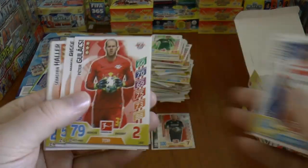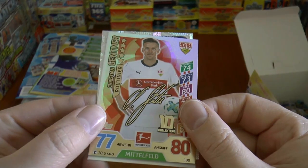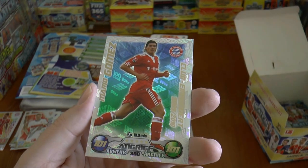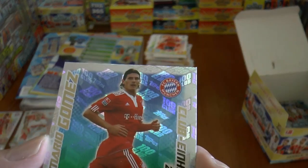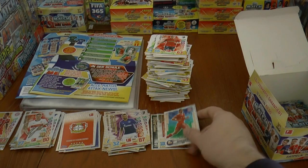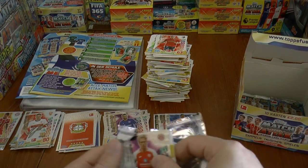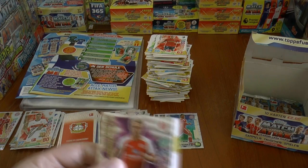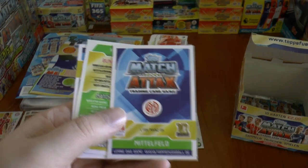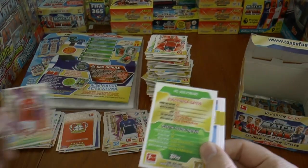On to the next pack, we're making good progress here. It looks like a double insert again. This time Christian Gentner. And a 100 club from 2009-10 season — there's Mario Gomez in 2009-10 with his long hair. 101 defence, 101 attack. So that's really cool and a nice addition, our third 100 club of the box. There's Victor Fischer there — ex of Middlesbrough, now moved to Mainz, a sort of lowly move for the Danish winger.